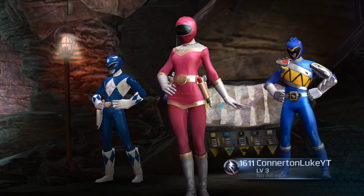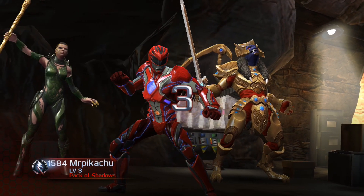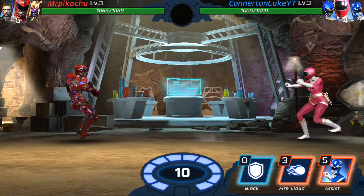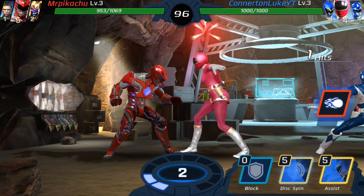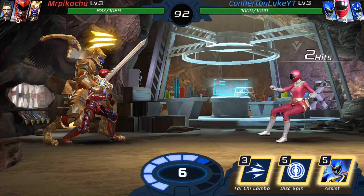I'm also going to create an alliance fairly soon. Anyway, you can see we're up against the Red Ranger, Goldart, and Rita. We'll just drop back — this is Billy, isn't it? Yeah, I thought it was Billy. Got a nice hit on him there — let's drop back.